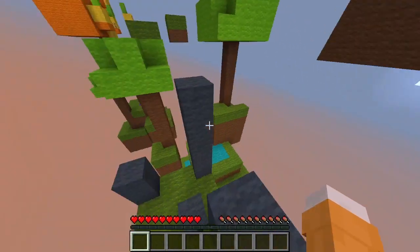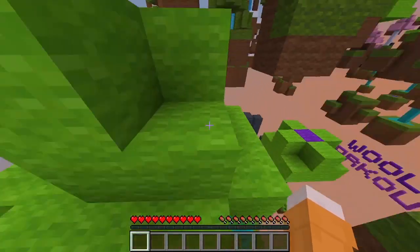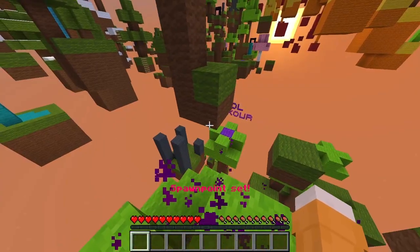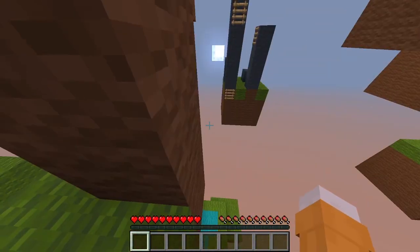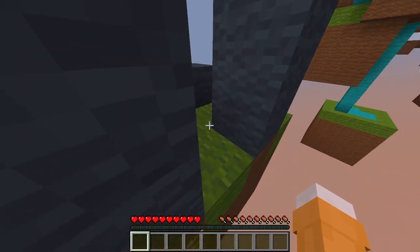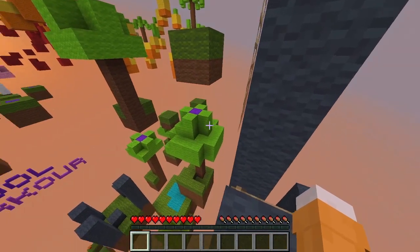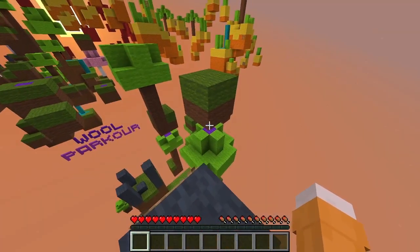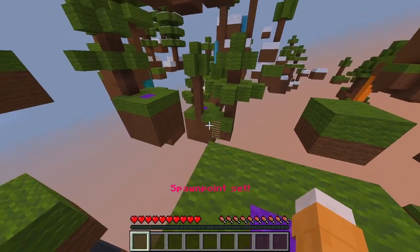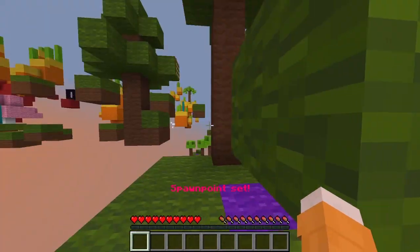We may as well play the first map — which is obviously Wool Parkour 1 — in a future episode, so make sure you're subscribed. And again, thank you guys so much for 500 subscribers, it's unbelievable. There we go, to the ladder — I hit my head. And the spruce — it's really cool, now we're in a spruce forest.